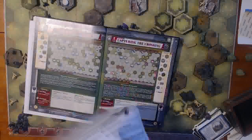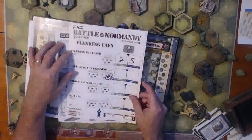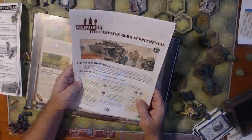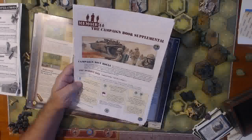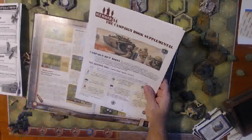After you connect all these together and you've got all these tallied up, you do your final score. This little PDF is free on the Memoir 44 site under the Campaign Book 1 tab — you just download it and print it out, and it makes it easy to understand the reserve rolls.